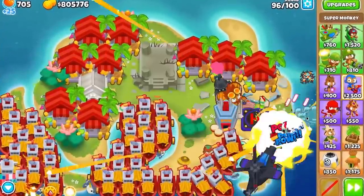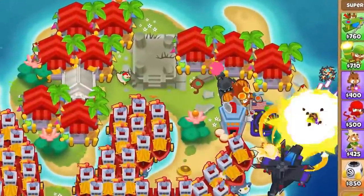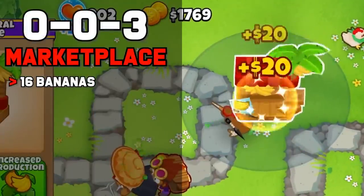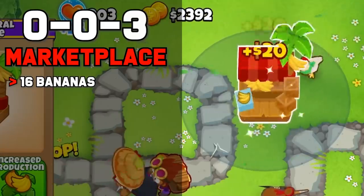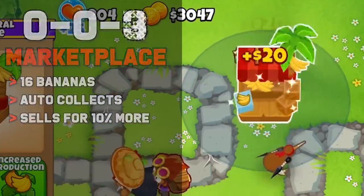The bottom path farm is an excellent way to make money, especially with the rise of boat farming, but what cross path you should go is what we're covering today. To start, the 003 farm generates 16 groups of bananas that are worth $20 each, for a total of $320 per round. On top of this, it auto-collects and sells for 10% more than normal due to inheriting the banana salvage upgrade.